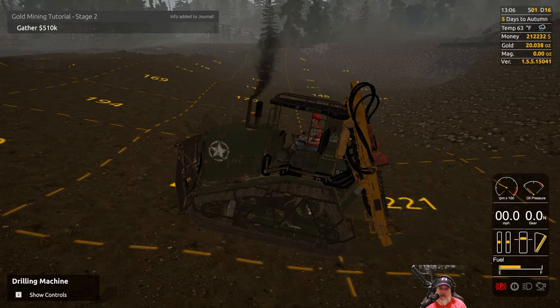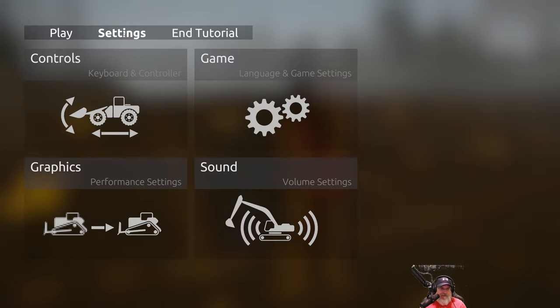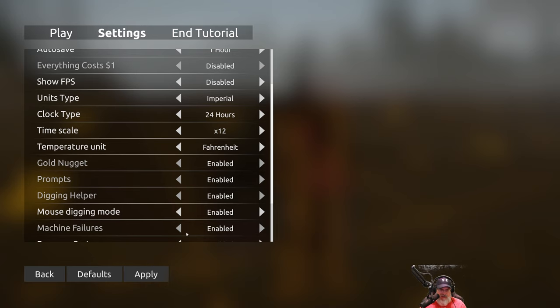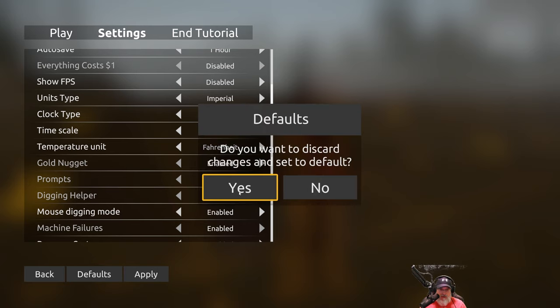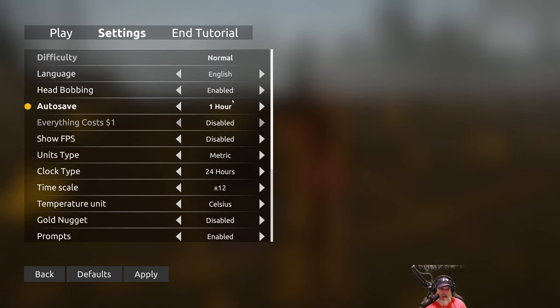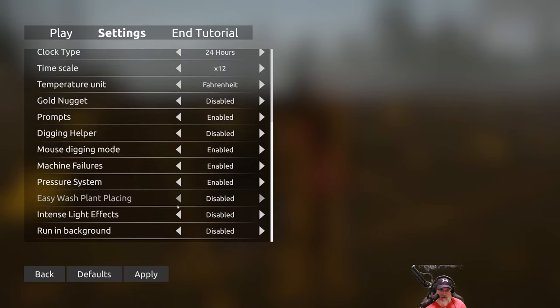Let's go into settings and game — the only way I can turn nuggets off is to reset the defaults because it doesn't let me adjust it here. So let's just do defaults. Now we're going to disable nuggets, put imperial units back on so we see ounces, and put Fahrenheit on. The rest of it we want. Let's apply that.